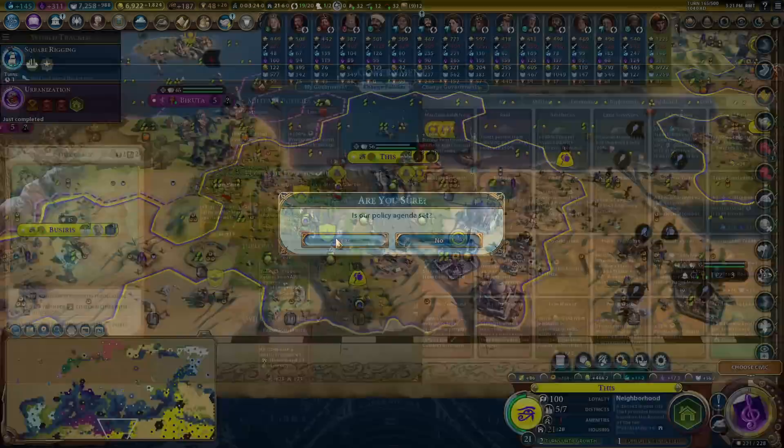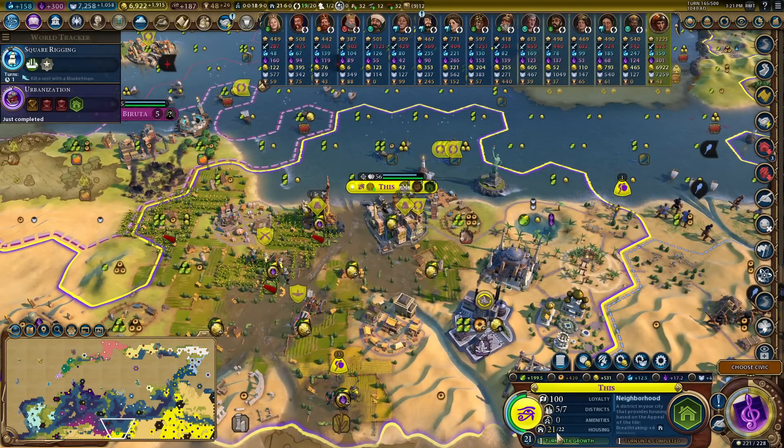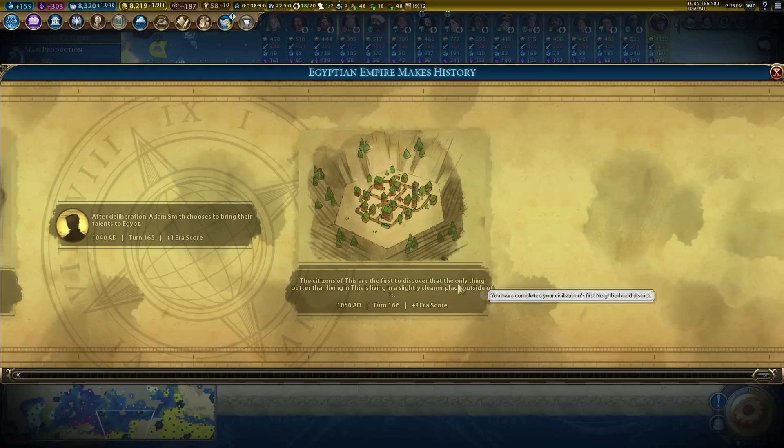I'll go for Liberalism and Medina Quarter - both of these things make my cities just a little bit happier, including this one which now has a little bit more housing, so it's growing again. It has 200 food coming in. The citizens of this city discover the only thing better than living here is living in a slightly cleaner place outside of it.